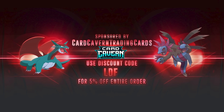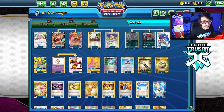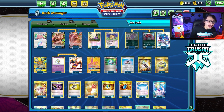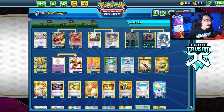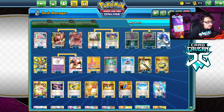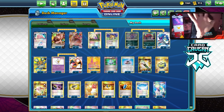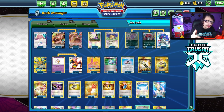If you're ever looking for any PTCGO pack codes, get them over at Cardcaven. Cardcaven sells codes online for the cheapest price. They're selling Fusion Strike codes and any other set codes you might be looking for, like Evolving Skies, Battle Styles, Chilling Reign, or Stormwatch Bay. They also sell IRL Pokemon TCG singles. Use code LDF at checkout for a 5% discount on your purchase.